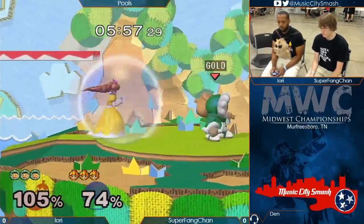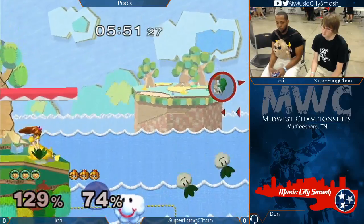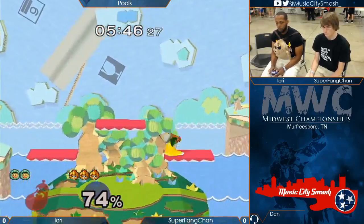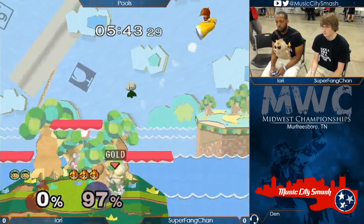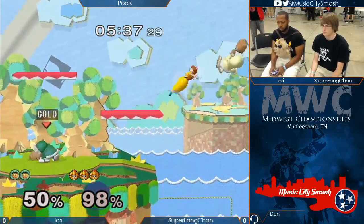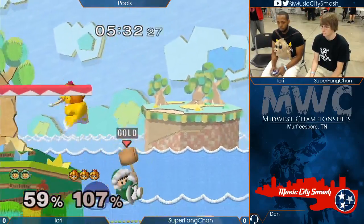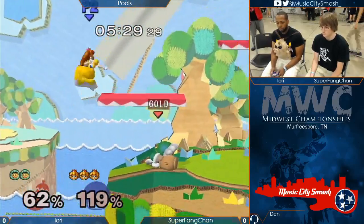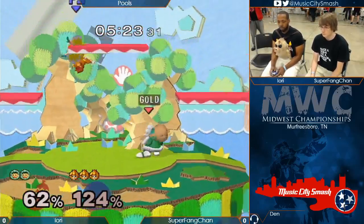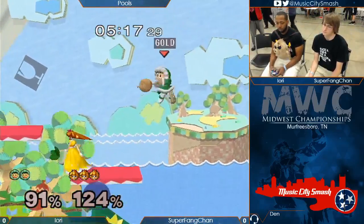Sure, you can down smash Peach, but then she can just come back and kill you for it. Practically nothing is safe on shield against Peach in this matchup, because Peach's full cancel aerials come out so fast and they separate the Climbers so well. It's just like, what are you supposed to do except wobble? It goes for the fair but misses. Now we're at Sopo versus Peach. Honestly, this is practically unwinnable if Ice Climbers couldn't wobble. It would be a really sad sight.